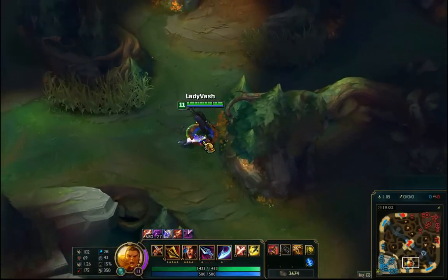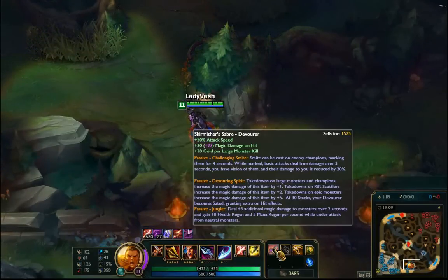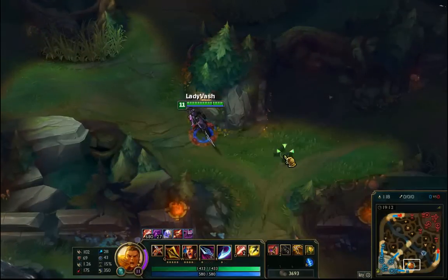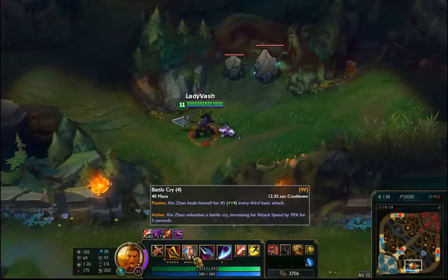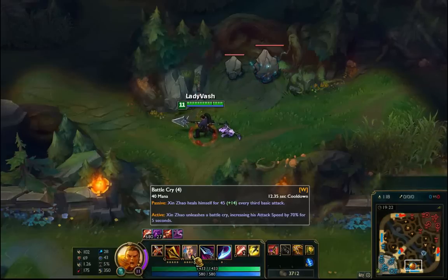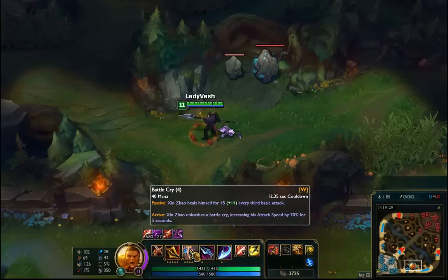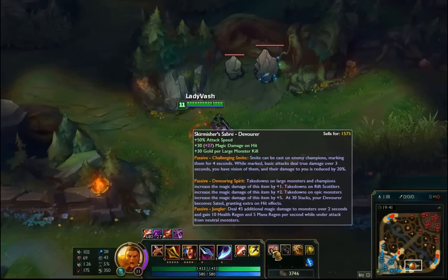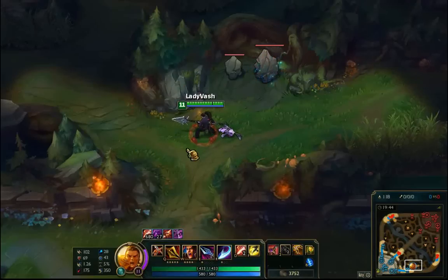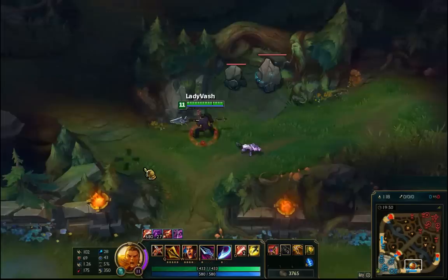This is the PBE, and there are some changes to the Devourer jungle item. There are also changes to some champions like Xin Zhao — his AP ratio on his Battle Cry heal is down from 70 to 50. You don't usually go AP with him, but with his attack speed and the new Devourer, it may be a build you could do more effectively.